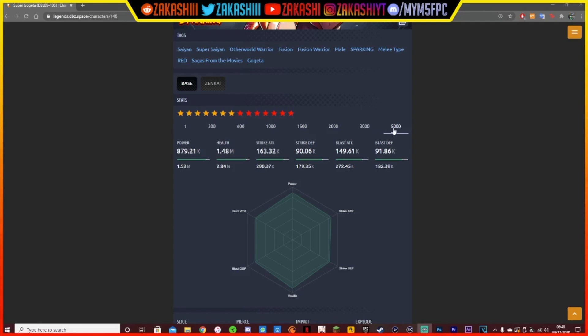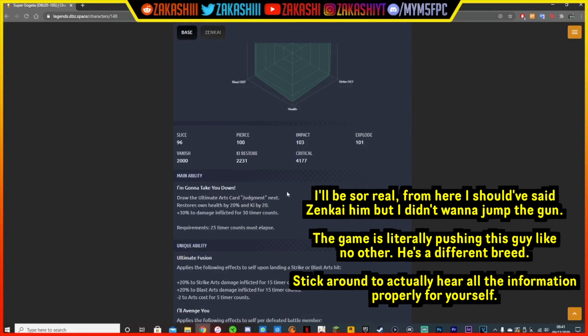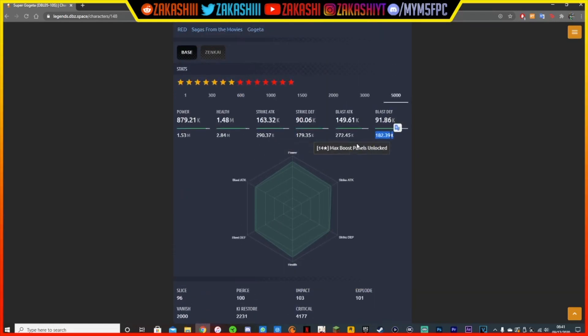His stats are pretty decent, I'm not going to lie. This is at 500, at max boost panels — 2.8 million, which is pretty high. Strike attack is insane: 290k. That's actually crazy, that's quite scary. The strike defense is actually high as well, 179k, almost touching 180k. Blast attack is as high, and then blast defense 182k. Characters are not meant to have damage like that — this is something new. Super Gogeta is going to be the man.